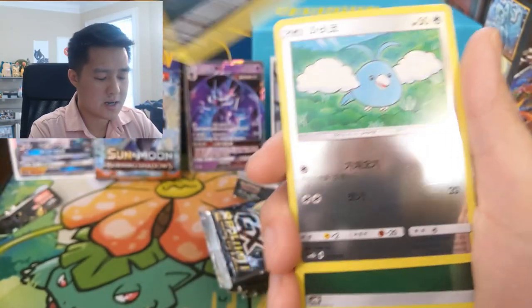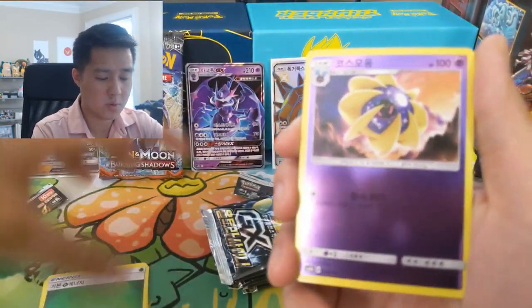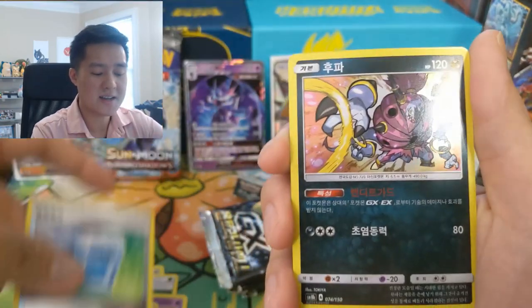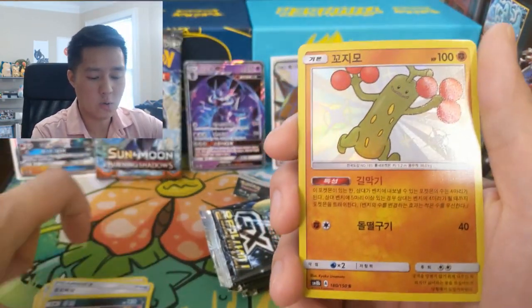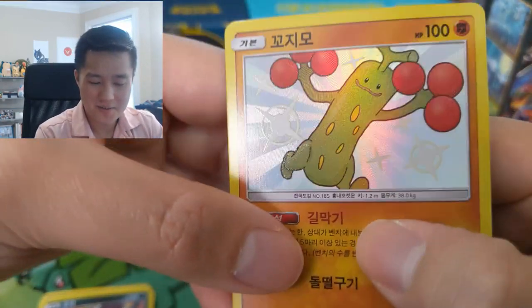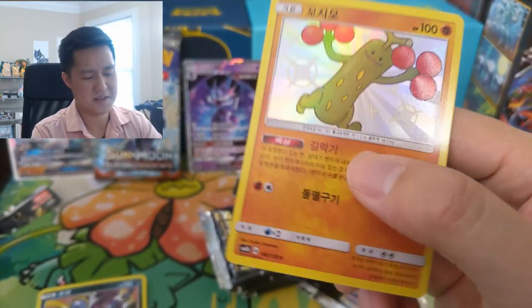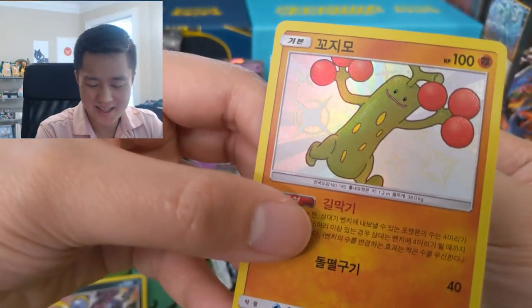Quick sub update — we're getting close to 170 at this point. Reminder: when we hit 200, we'll open up a Japanese version of this box and set aside two packs to give away to some lucky subscribers. This is a new one — shiny Sudowoodo! Not that different — I think it's just the finger things are red — but I do like the art.